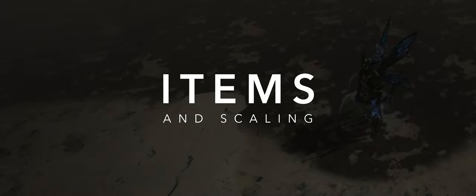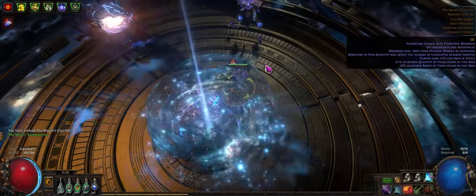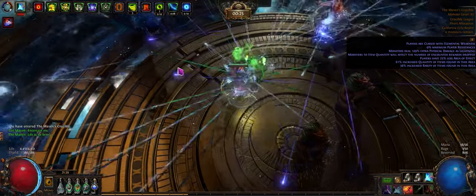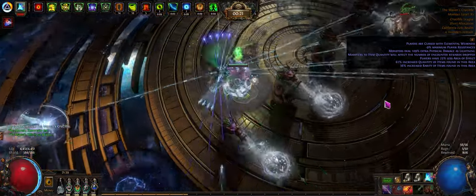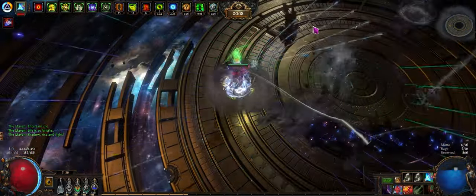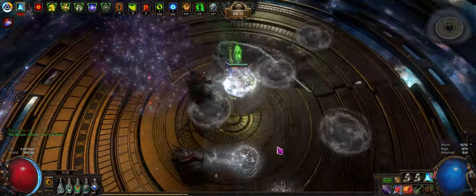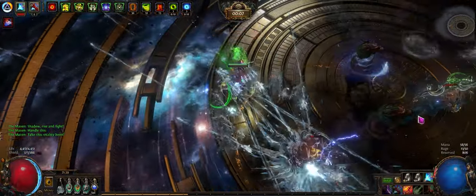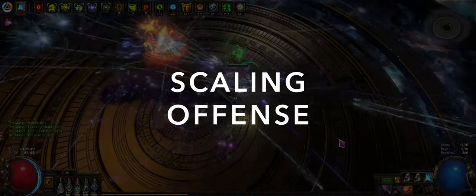Each piece of equipment was on average about 30 to 50 chaos worth of investment in the first week of the league, although a lot of it was self-crafted to some degree so I wasn't really keeping track of all expenses. Your mileage may vary depending on market conditions and your ability to find deals, but gearing should be pretty easy if you know what to look for. Plus you can get away with much worse gear until you farm up enough currency for endgame stuff. I think it'll be much more useful to go over how I'm scaling things and what stats I was looking for on gear, because itemization is pretty flexible for builds like this.